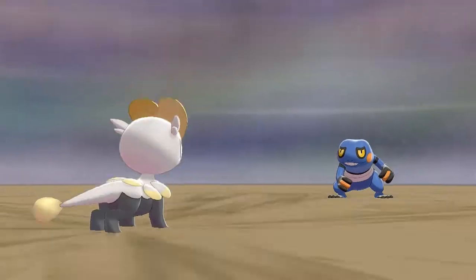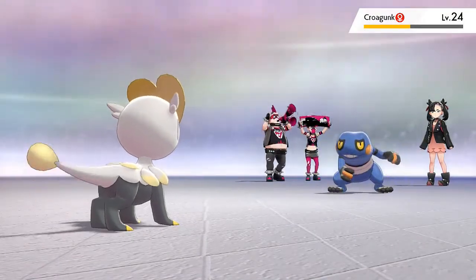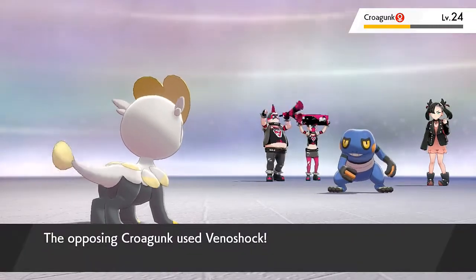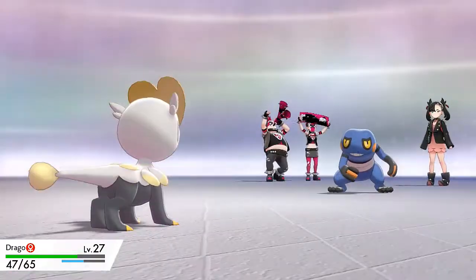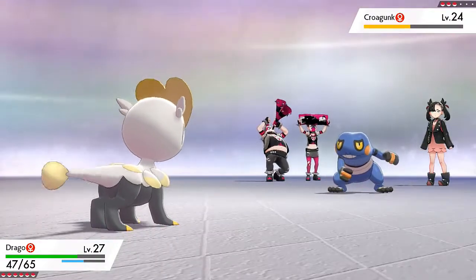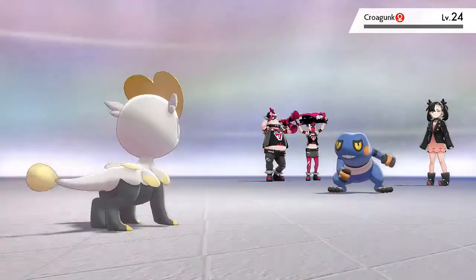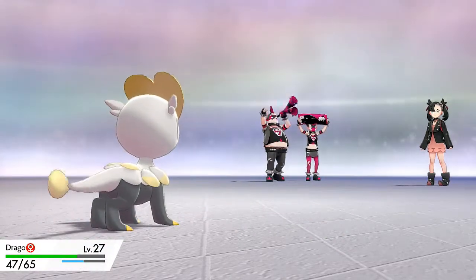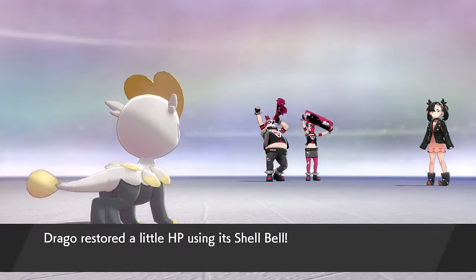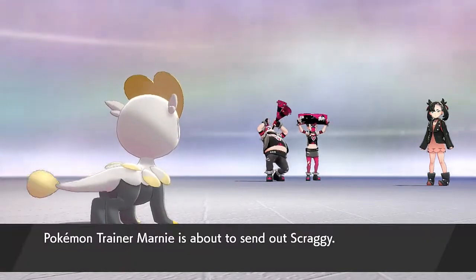Its speed has gone down and here comes its Venoshock attack - holy crap, very powerful but thankfully we are not poisoned. Bulldoze again, and there it goes - Croagunk defeated, finally winning some matches. We equipped Drago with the Shell Bell so it's good. Optimus is growing some levels right there. Now she's about to come out with Scraggy.